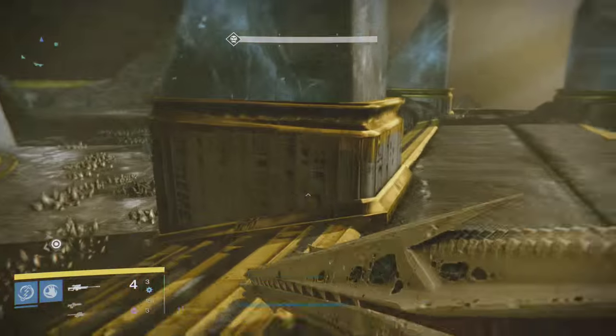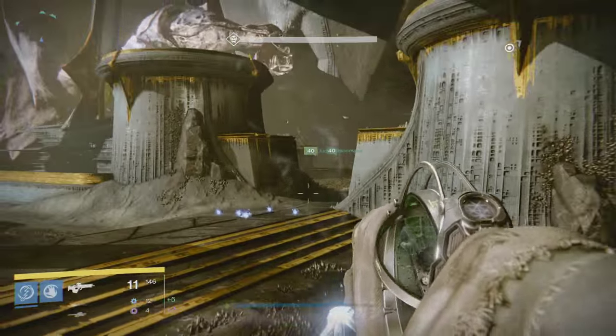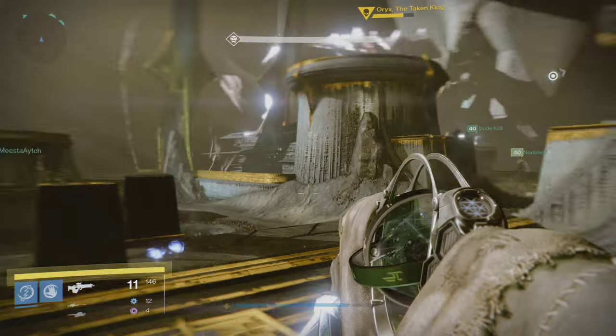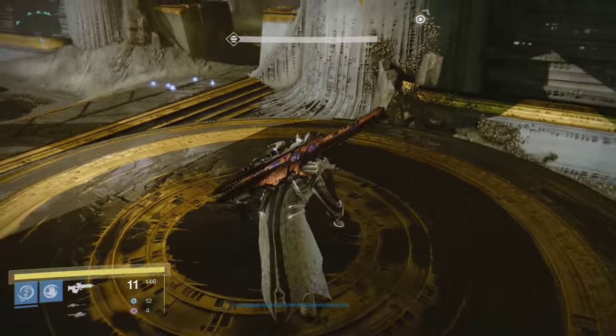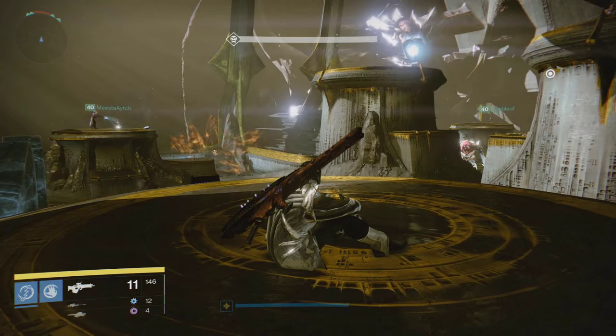As you've seen in the first run and will see in the second, the fight starts normally — each of the three platformers jumps up in counterclockwise fashion. When you're on the platforms, you do not shoot ogres, throw grenades, or even look at them if you can help it. Try to stand further back and crouch, or even use the sit animation as I do. This keeps you out of the ogre's sightline so he won't shoot at you.